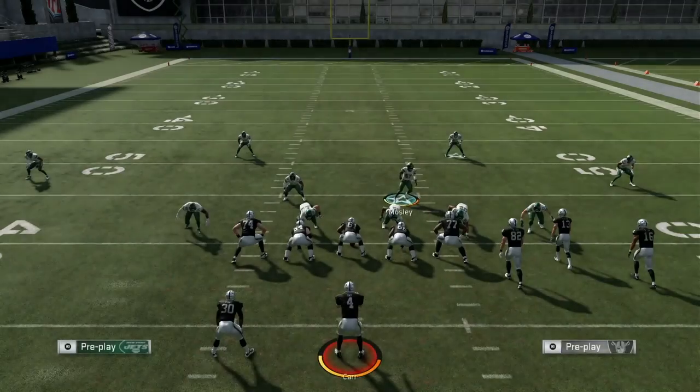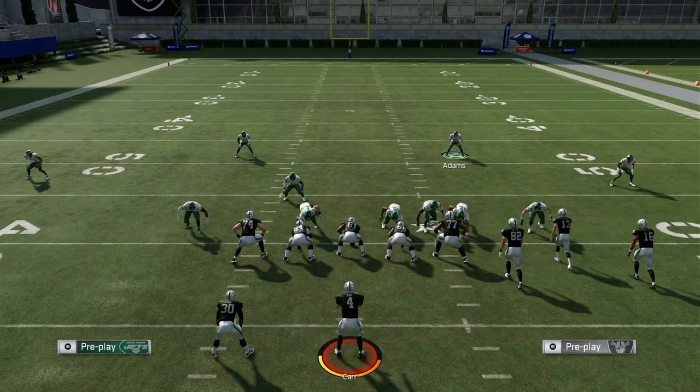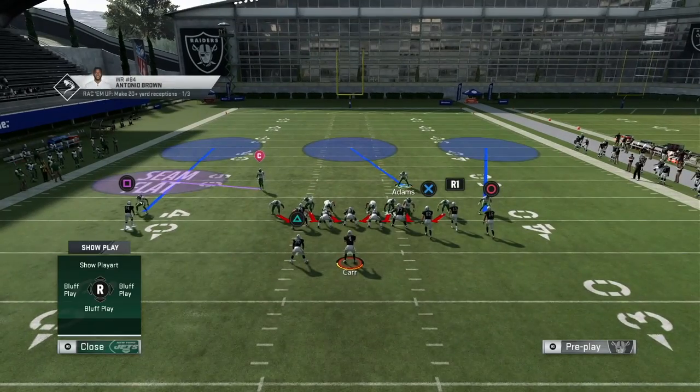Let's run that back. Sometimes with this play the right guy already shoots down but that's just specific to this exact play — I didn't do anything for him to come down. But if I want the other linebacker to come down or both to come down, again you globally blitz your linebackers and then play press coverage. Right there you see him come down.